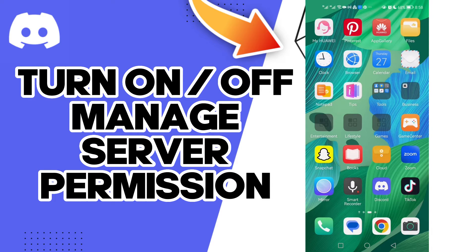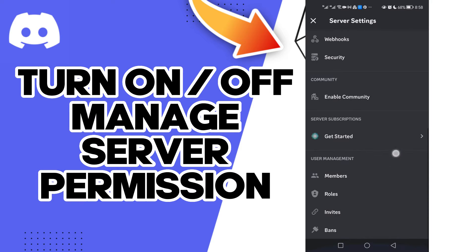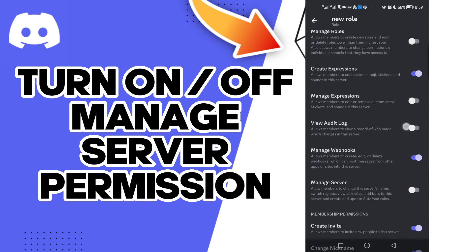Hello guys, in today's video I'm going to show you how to turn on Manage Server on your account. First, click here, now click on Settings, now click Roles, and click here.